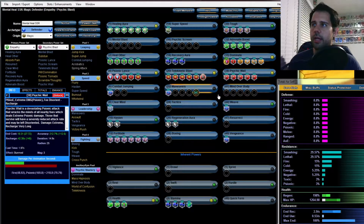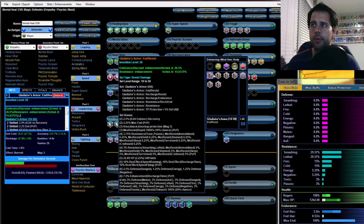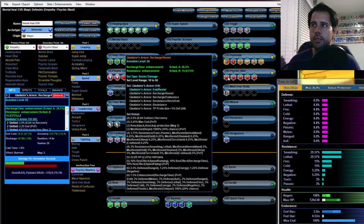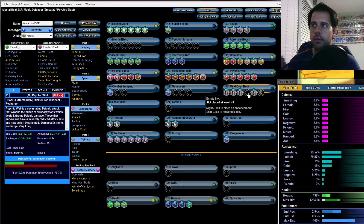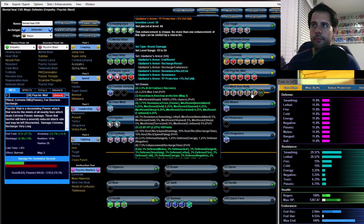Mind Over Body gets five slots of Gladiator's Armor, because there are good set bonuses we want to chase. Try to get anything with resistance on it. Don't take the recharge/endurance one — we don't need that one.